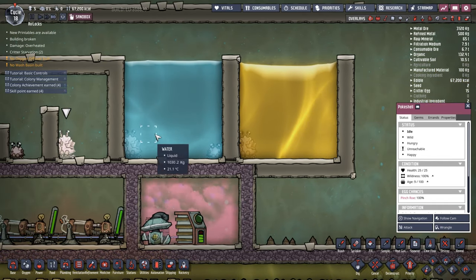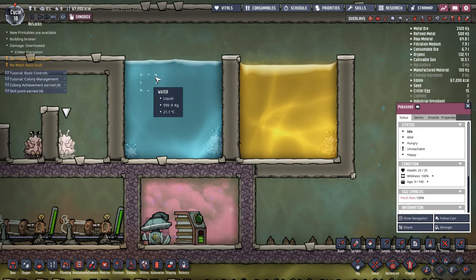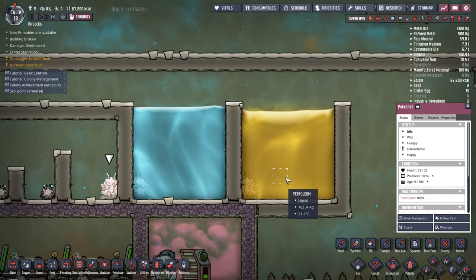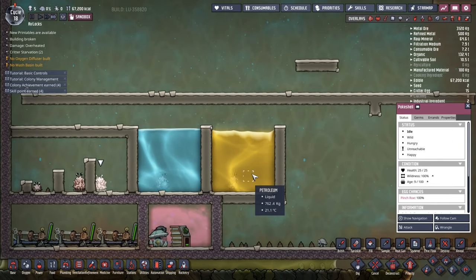Poke Shells are also happy to live underwater. They will happily live under liters and liters of water or petroleum — any liquid there is, they're more than happy to live underneath.